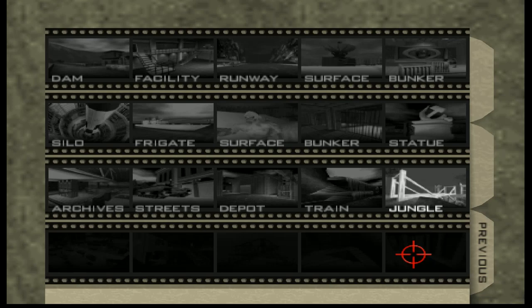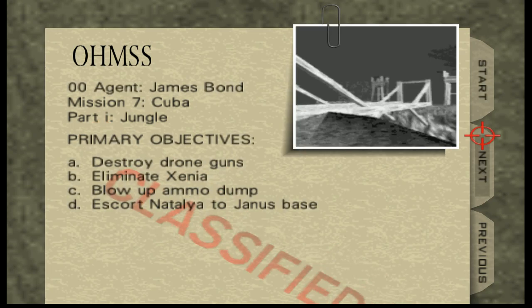Hey everybody, Jay Barino here. Welcome back. We're playing 007 GoldenEye for Nintendo 64, emulated on 1964. We're going to the lush jungles of Cuba today. In the movie, she claims that he's in Havana, but instead we're in the middle of a jungle somewhere. Objectives: destroy drone guns, eliminate Xenia, blow up ammo dump, escort Natalia to Giannis' base.